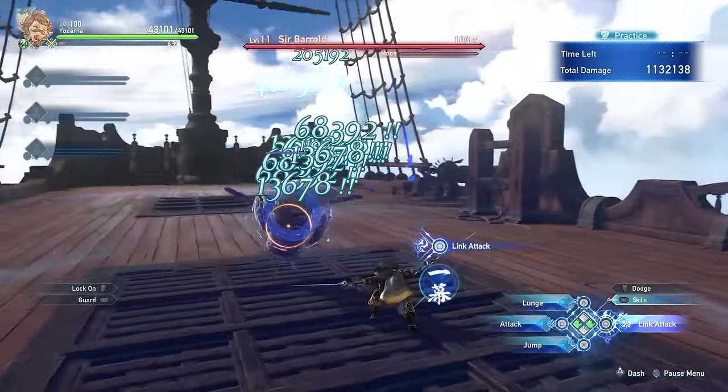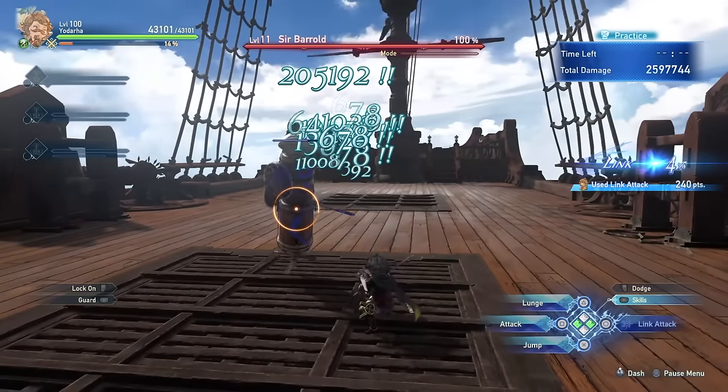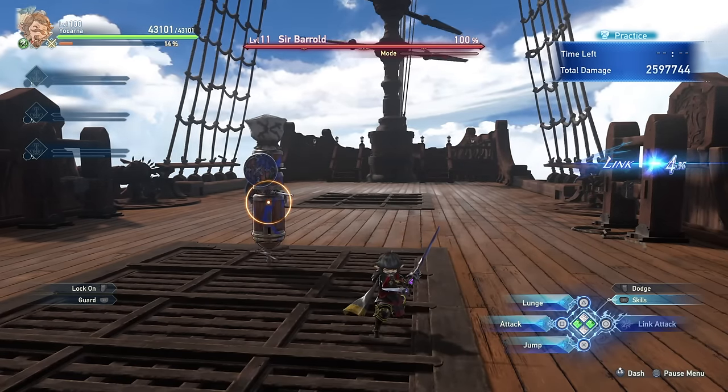If you perform a link attack you get another stamp, and if you then follow the link attack with a combo finisher you get a second stamp, so that is a very quick and easy way for you to max out Yodarha's stamps.